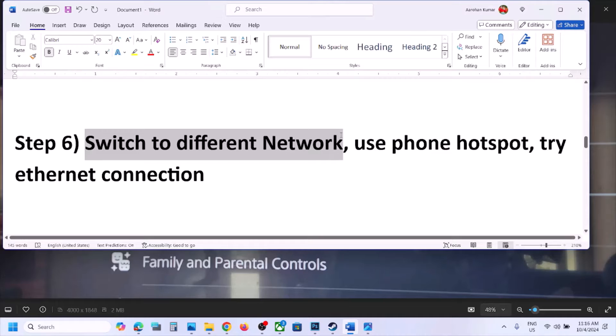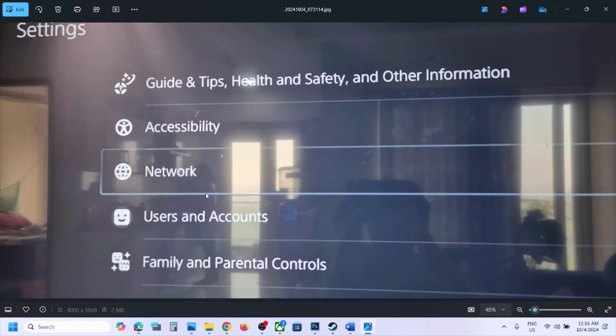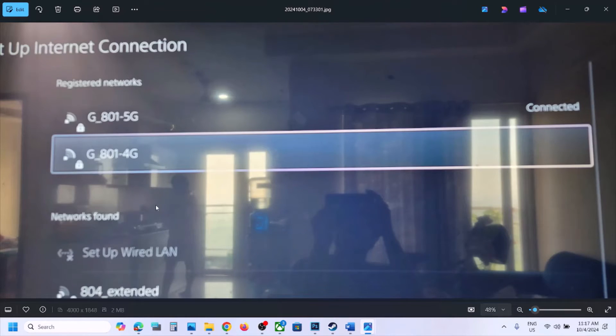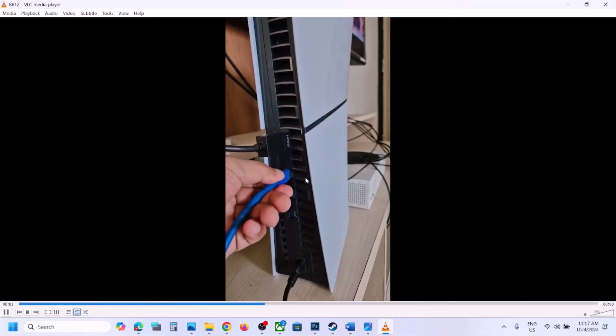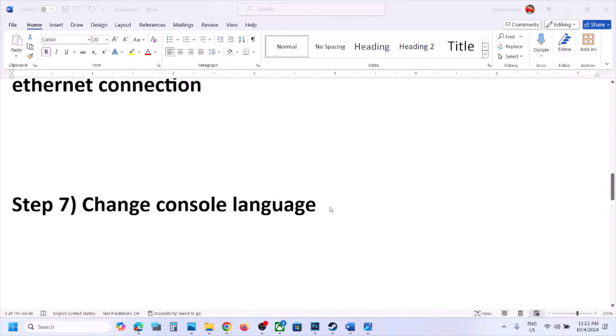The next step is to switch to a different network. If you have another network available, connect to it and check. You can also use your phone's hotspot — turn on mobile data, enable hotspot, then go to network settings on your PS5 and connect to your phone's network. Go to Settings, then 'Network,' then 'Set Up Internet Connection' to switch networks. You can even try an ethernet cable connection.